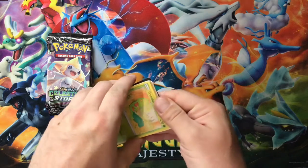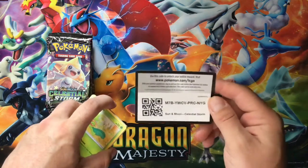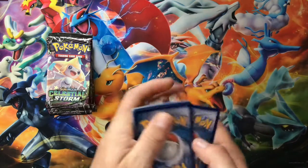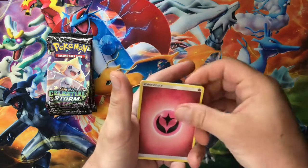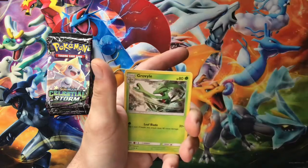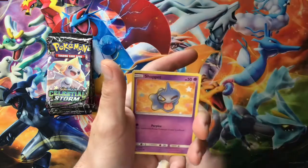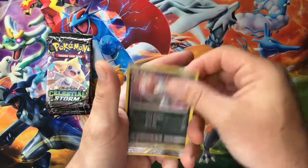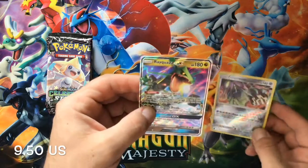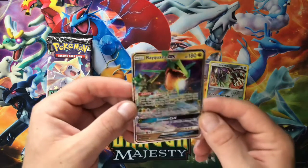Hopefully today is the day. We got a white coat so I have to flip it around for the Celestial Storm — we'll do four to the front. We have a fairy energy, a Copycat, Huntail, Grovyle, Whismur, Shuppet, Sneasel, a Celesteela Ultra Beast reverse, and right off the bat a regular GX — a Rayquaza GX card!